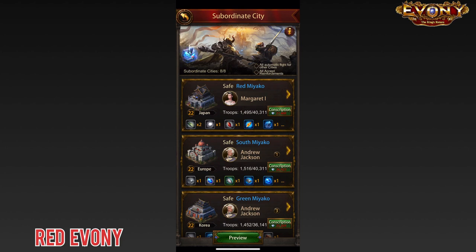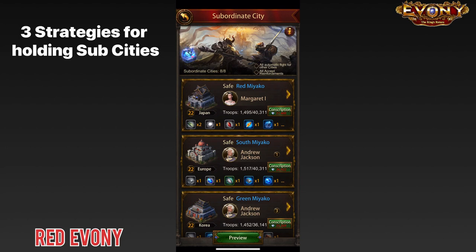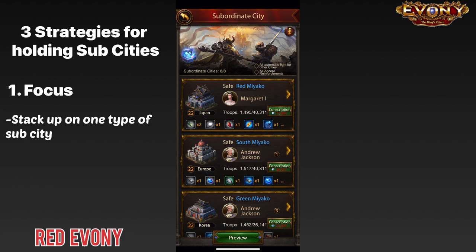There are a number of strategies you can employ to maximize the benefits from having certain types of subsidies. The first is focus — what are you trying to accomplish, and which subsidies would help you out the best? For example, if you're focusing on gathering, you want to stack up Korean subsidies; if you want to boost your in-city production, you want to stack up on China subsidies.